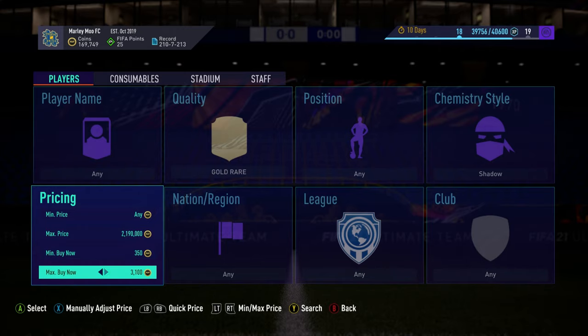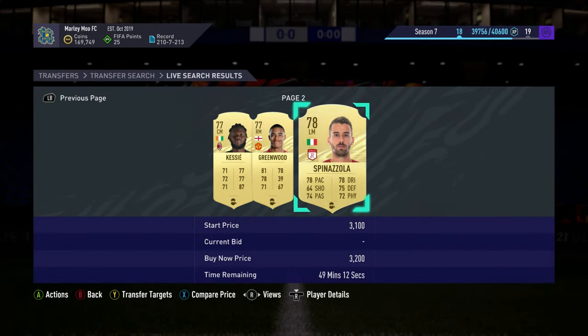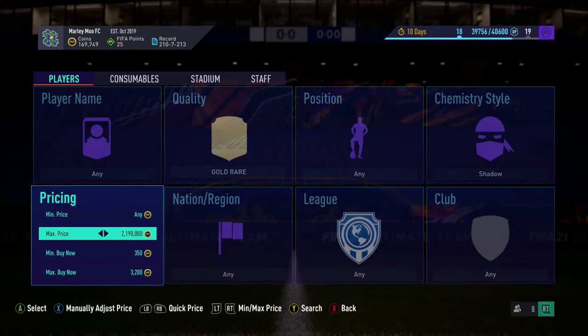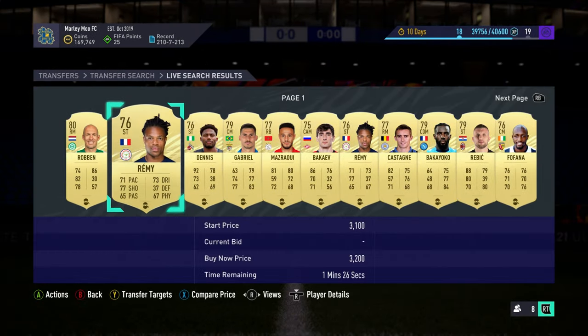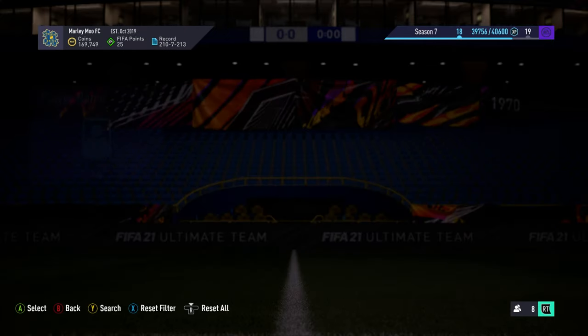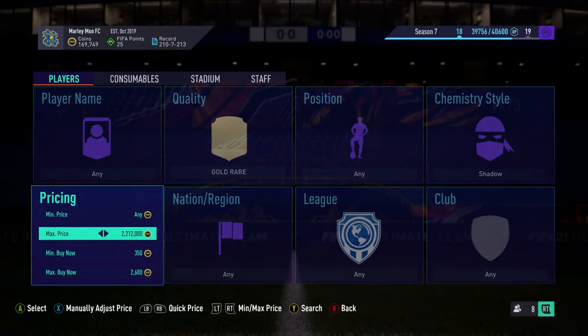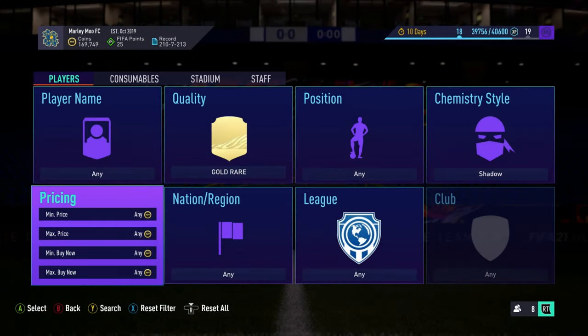People look at the prices on FUT and list for that — people aren't as naive as they were at the start of the game. There used to be more people who would list stuff at daft prices. You've got to be patient now at this stage of the game. If you still have low coins it's a very good recommended method.